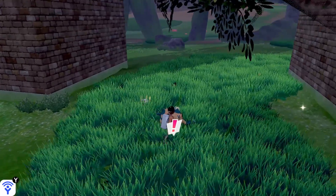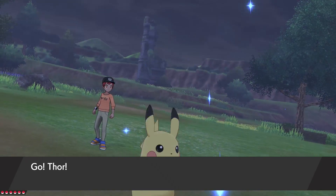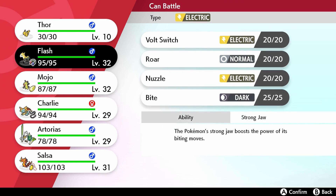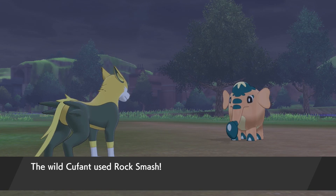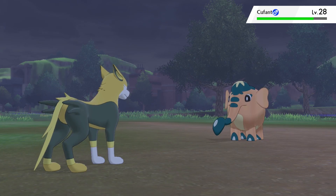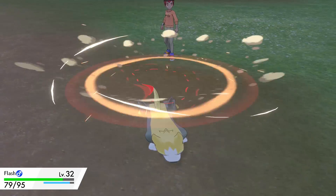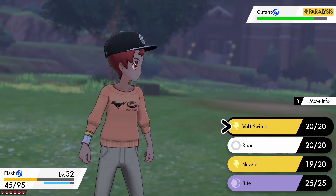I don't know where the 'Cuf' part of its name comes from, but obviously the 'fant' comes from Elephant. This is a very cute little elephant that I've been wanting to catch for a long time. I've actually got Thor the Pikachu out here because I was looking for Toxel originally, which I managed to find at the end of the last episode. If you have a Pokemon with Static it can actually help with making Electric Pokemon appear, though I think that's only for encounters in the grass, not the overworld. Cufant is only found in the overworld as far as I know, so just make sure the right weather is in effect.